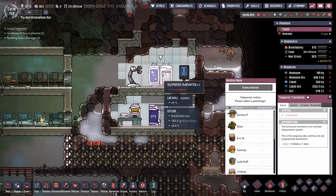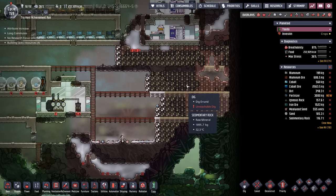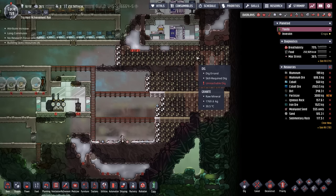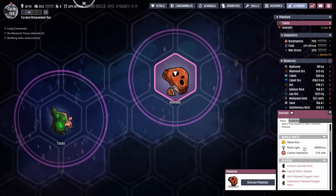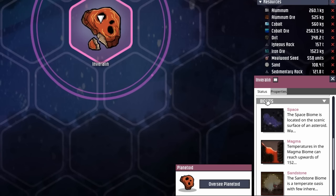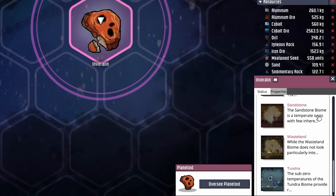We're going to need reed fiber. So it's about time for us to head off to the second planetoid and see if we can find some derekos or some thimble reed over there. But our connected planetoid Inverilin doesn't have a swampy biome either. In fact, none of the biomes it has naturally come with derekos, so we're not going to be able to get reed fiber that way.